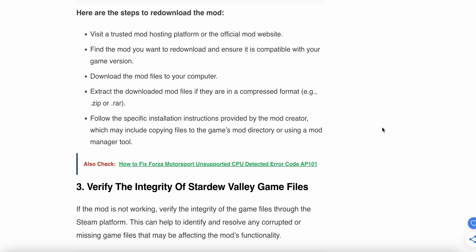To re-download the mod, visit a trusted mod hosting platform or the official mod website. Find the mod you want to re-download and ensure it is compatible with your game version. Download all the mod files to your computer, extract the files if they are in a compressed format, and follow the installation instructions provided by the mod creator.